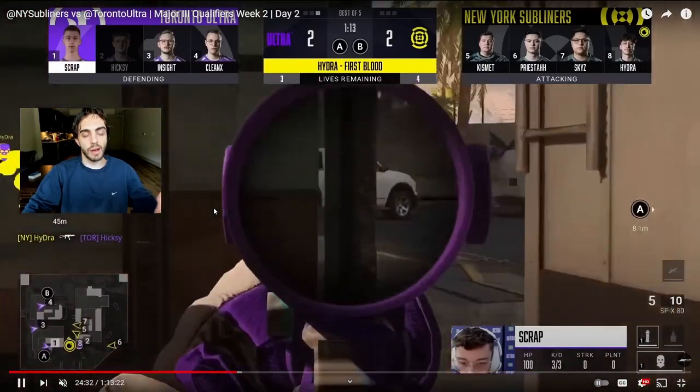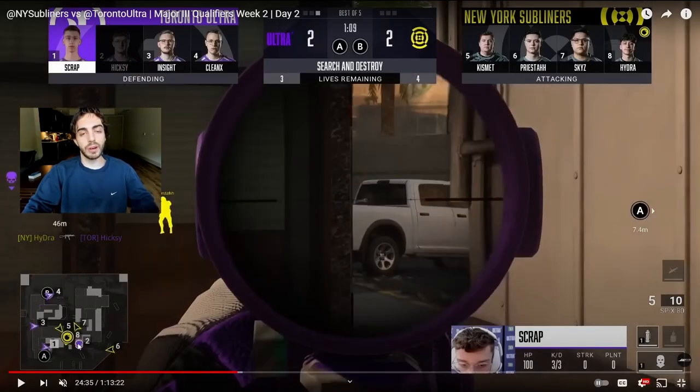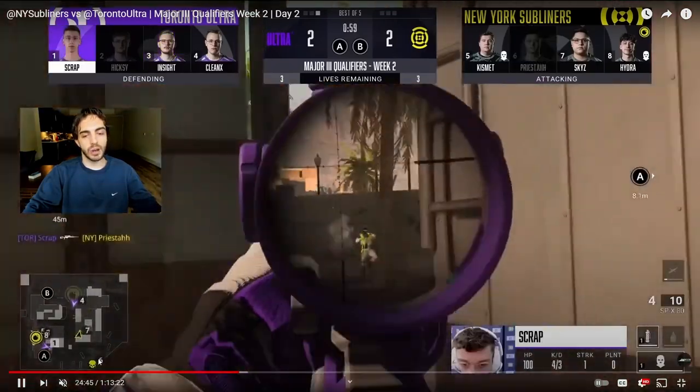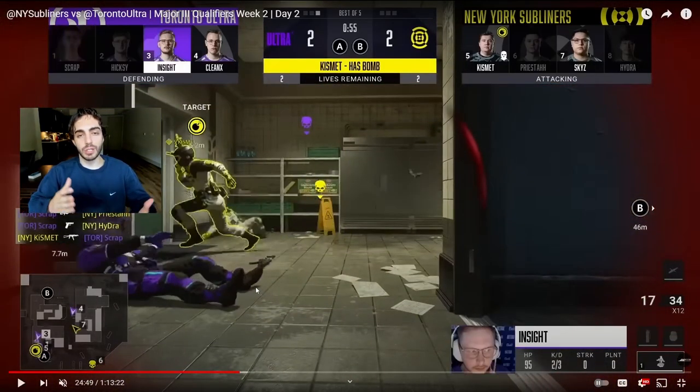From that first blood, New York can start teamworking wherever they want — wrap toward B or keep pushing toward A. That was a pivotal moment because Hixie was the one player they could exploit, and they did it perfectly. They actually decided to go through laundry to kitchen. Unfortunately they end up losing the round anyway because of a poor mistake — Priesta gets caught out by the sniper, probably should have waited for the other two guys to activate on site first. But the lesson here is: don't shoot trophies mid-round in Search when you're not coordinating attacks anyway — it's probably just a bait.